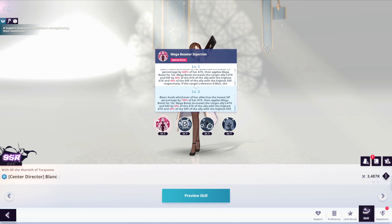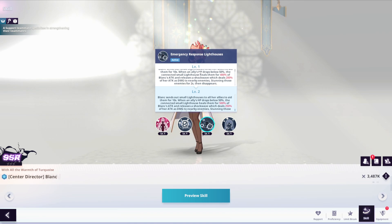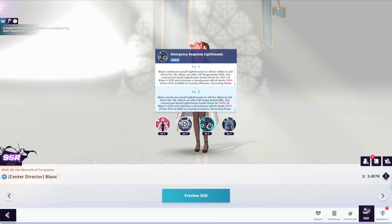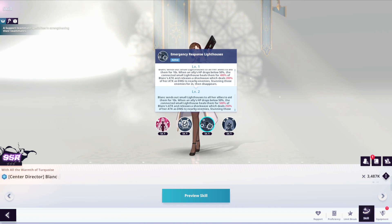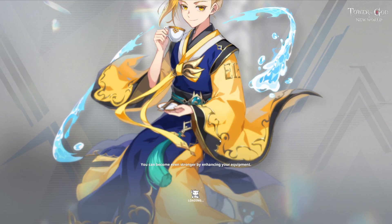The ally with the highest attack gets an additional attack buff, and the ally with the highest defense gets an additional defense buff. Super interesting character at least. The ultimate is what shines, and maybe this active too. The healing could be busted, but I don't believe she'll be a game changer — though she could have some crazy potential as a support.